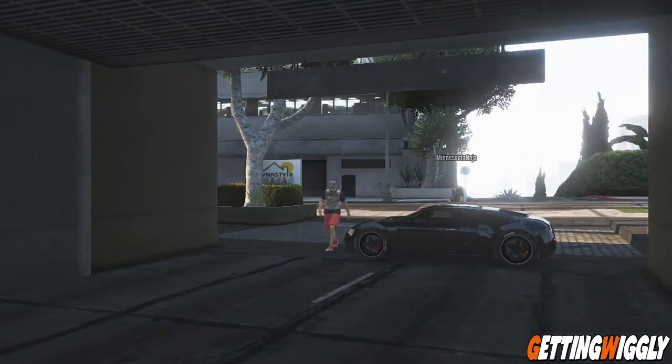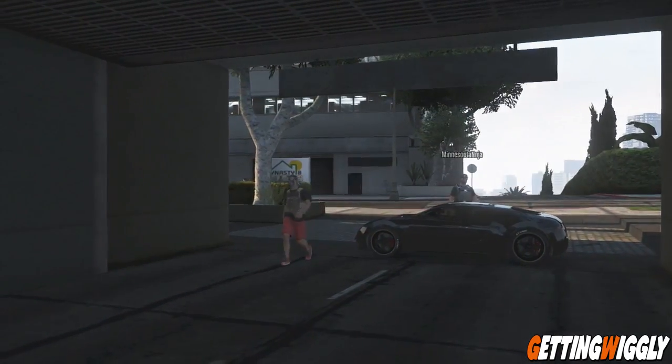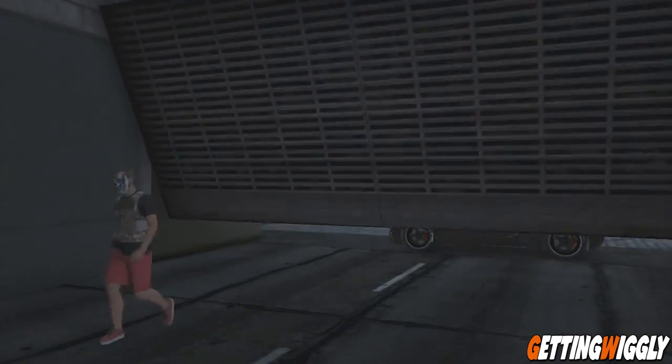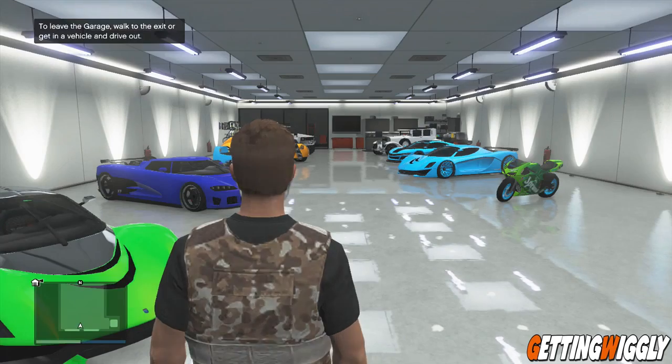Once the car is set, the person receiving the vehicle wants to go ahead and walk inside their garage. Once you're inside the garage, you're gonna want to have your friend who's standing on the outside start up and host a deathmatch.